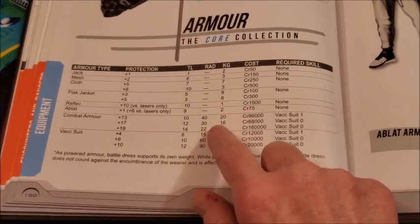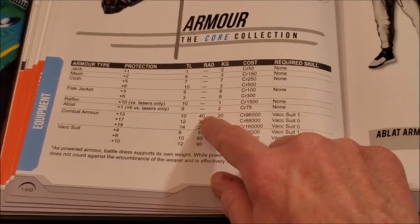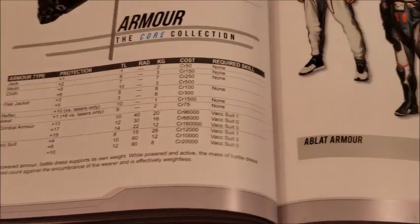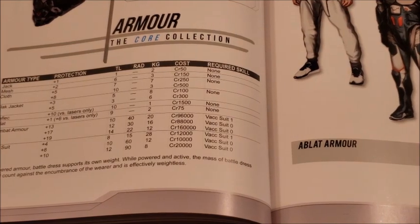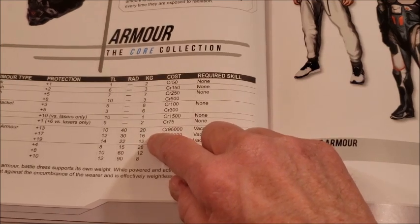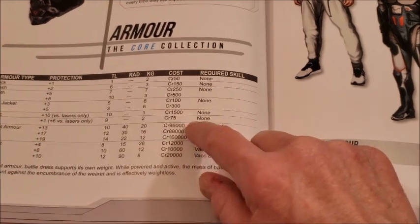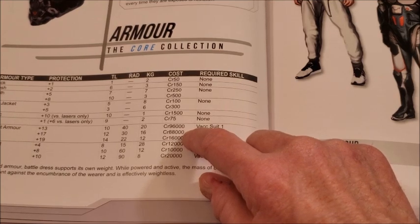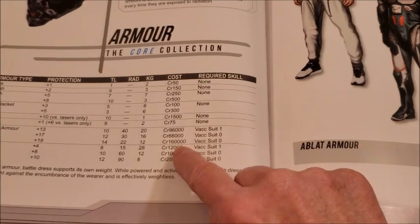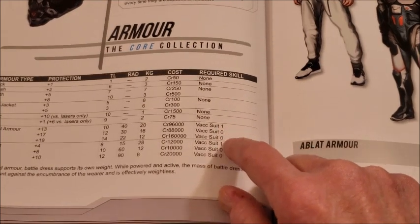For radiation protection, you get 40 rads at tech level 10, 30 at tech level 12, and 22 at tech level 14. It's kind of heavy: 20 kilograms at tech level 10, 16 kilograms at tech level 12, and 12 kilograms at tech level 14. The cost is 96,000, drops to 88,000 at tech level 12 because it's gotten easier to manufacture, then jumps to 160,000. The skill required is Vac Suit 1 at tech level 10, and Vac Suit 0 for the others.